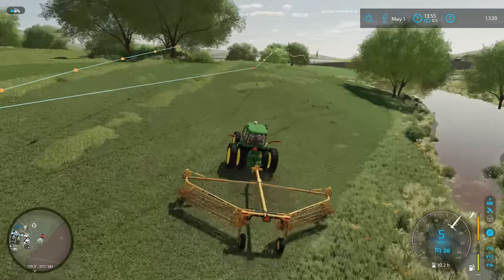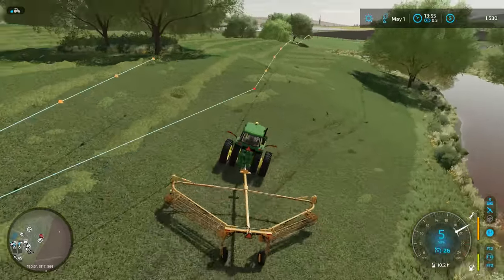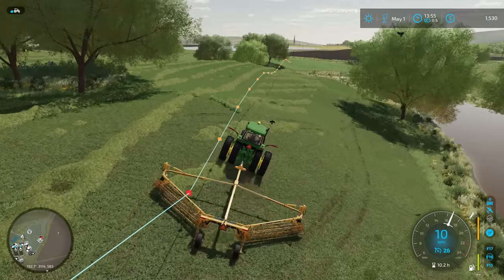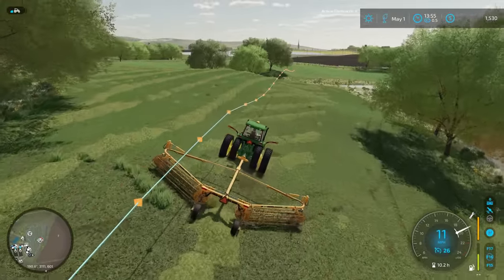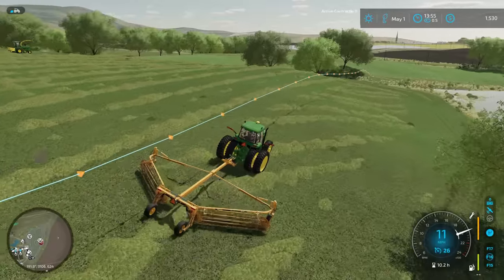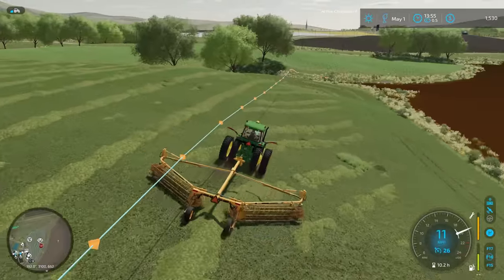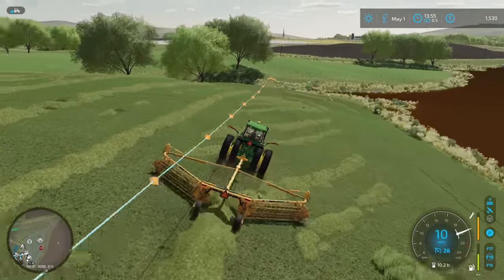Just checking back in on the rake here — it looks like we've got one final round left to do here. A little bit of straggly bits on the side of the hill. Hopefully it's able to handle it. It sounds like it's pulling a little hard up this hill. That was one of the reasons I tossed the 7810 on it instead of the 4440 — just to make sure that we had the horsepower to be going up and down these hills with the rake.